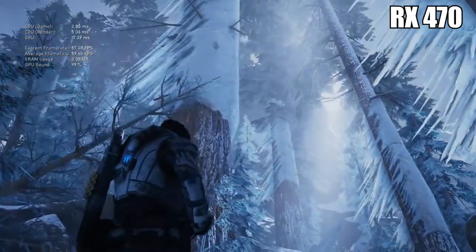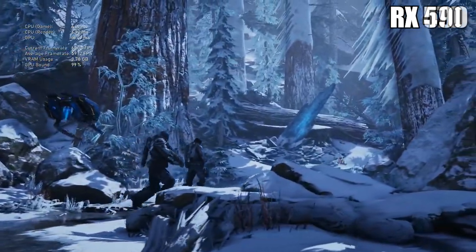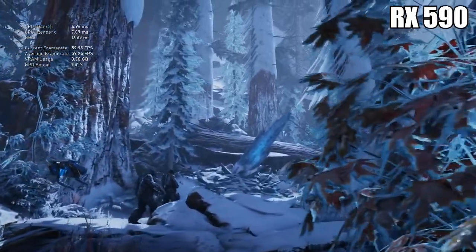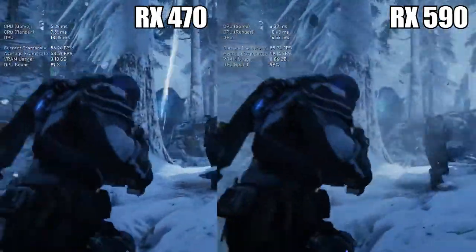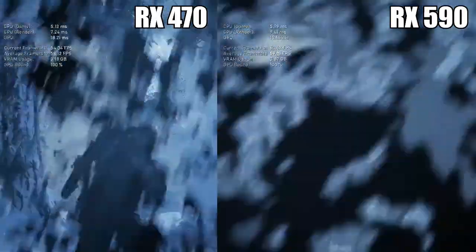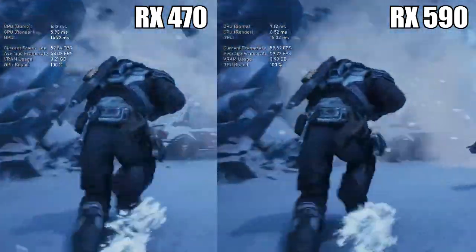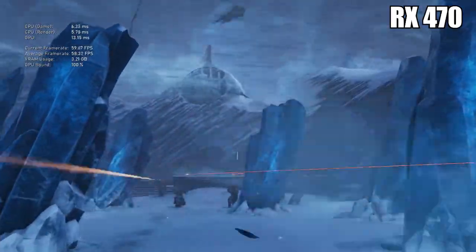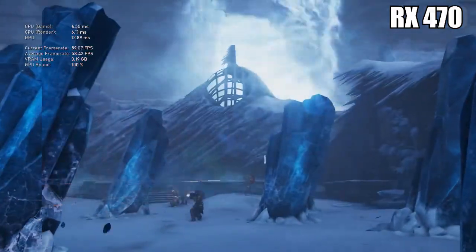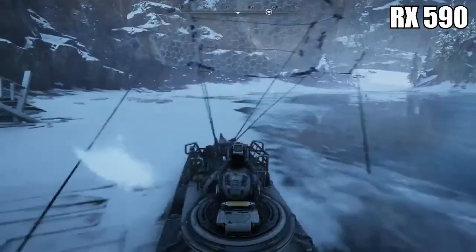Last graphics test here is the ultra settings. I just wanted to crank everything up to ultra, except the textures, because for some reason the ultra texture pack won't install — there are a lot of places on the internet discussing that problem. But notice it does look a lot better than the old card did at its recommended settings, and it also runs a lot better than that card did at ultra. It's a little lower than the recommended settings were, but it's perfectly fine for what I'm looking for. If it's holding up this well with essentially the most modern game I have and one of the biggest AAA games out right now, I have no doubt I'll be fine for the foreseeable future.